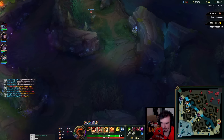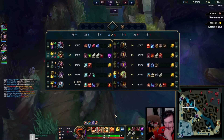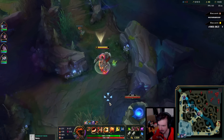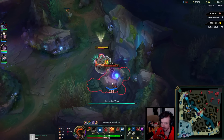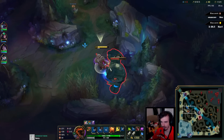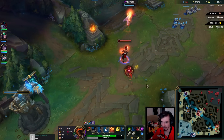Cast two blues so I can get Goredrinker. I don't have free shoes in this build — I went for Ultimate Hunter instead, which maybe was a mistake. Free shoes on jungler is really nice. It's basically like 300 gold and you don't have to upgrade your shoes for a while.